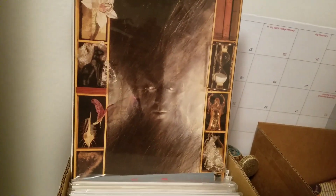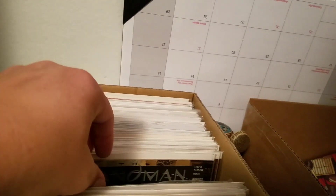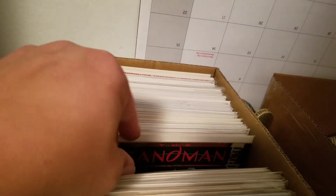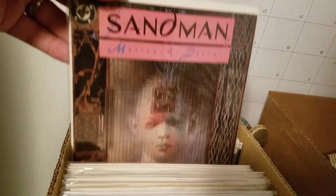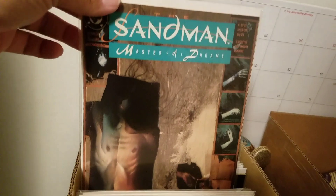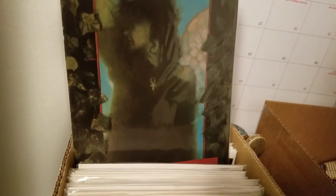Old Sandman issues one through eight - and issue eight is the one everybody wants, the first appearance of Death.